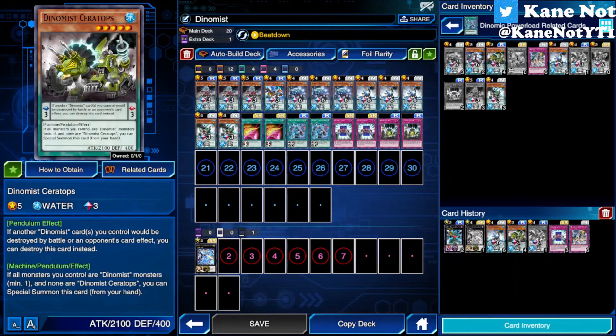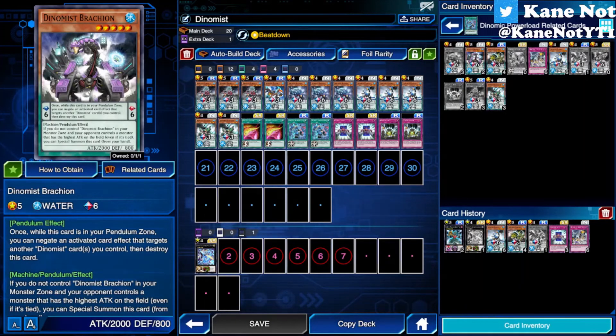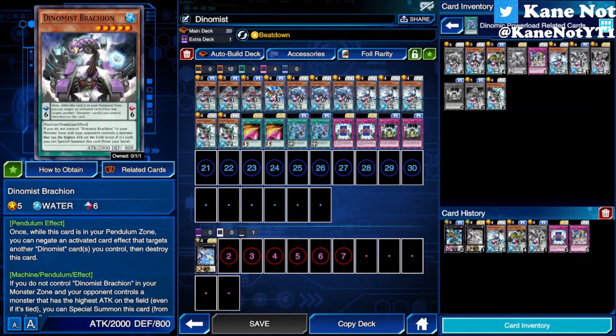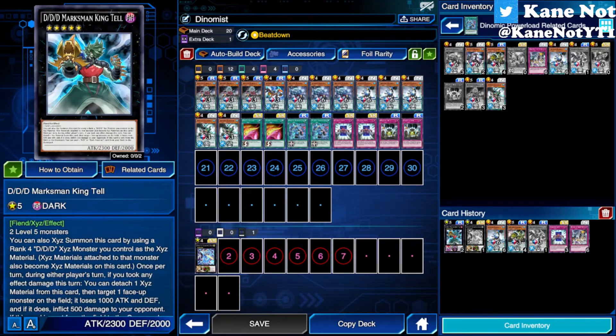The reason I don't play Dino Maze Ceratops is that it's a level 5 at only 2100 attack, and its monster effect just lets it be special summoned to the field — that's about it. The same goes for Dino Maze Brachion, which has the same effect. Since these two are level 5, you could go into a rank 5 XYZ play such as Triple D Marksman Kingtell or Cyber Dragon Nova. But if you're going to play Cyber Dragon Nova without Cyber Dragons, it's going to be a very weird, redundant play overall, so I don't recommend it.